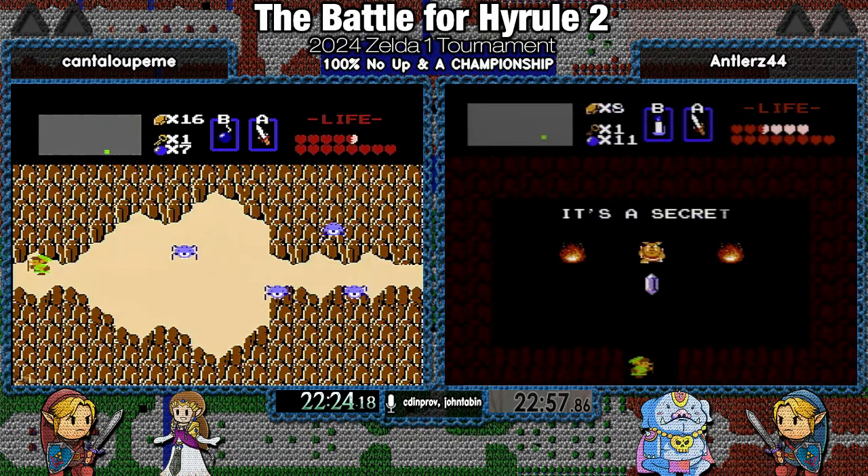Antlers just doesn't run this category very often, and he's been sick so he hasn't been practicing a ton — so I don't think he wanted to bother with the HUD clip. Cantaloupe's stream is having issues, unfortunately. As Yumi's pointing out, Antlers is a little bit low on health right now. Hundo 8 is really tough because of all the extra rooms that are added. It would be really nice if he'd get some health drops — if anyone can clear these rooms without getting hit, it's Antlers.